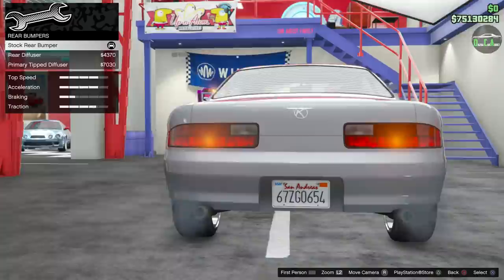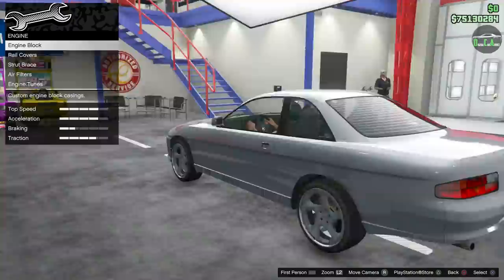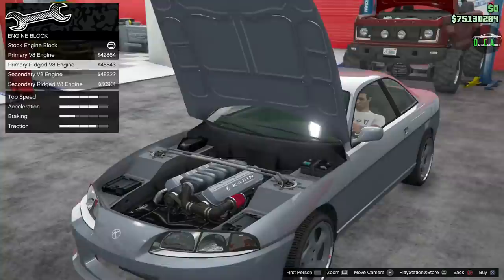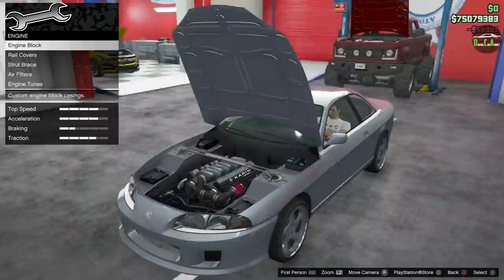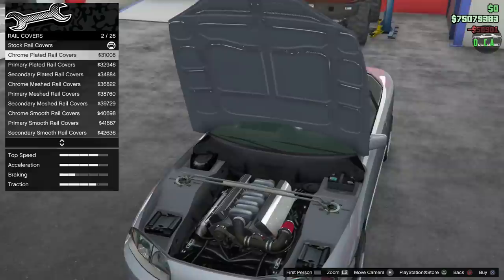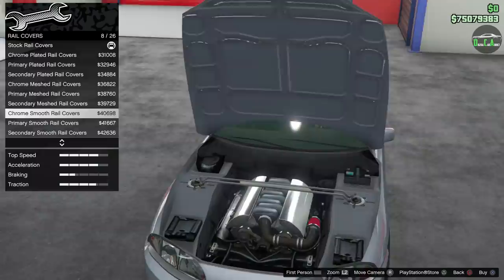Rear bumper — you have a rear diffuser and then a rear tipped diffuser. I think that's a bit excessive for this car. An extension of the stock diffuser line would have been really nice, but unfortunately all we have is these race car style or drift options. Continuing — engine block. You have primary V8 engine, ridged secondary. I think secondary with the ridge would be cool — you can see the V8 engine model there, as I was talking about earlier.